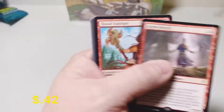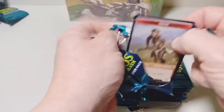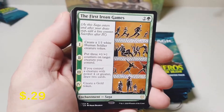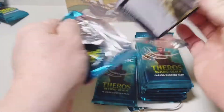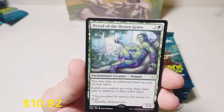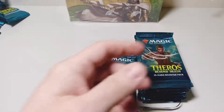Storm Herald. So we're a little over halfway through the box and so far this one has been absolutely insane. I don't know if it can get much better than it already has. Second Dryad — this one's non-foil. Wow, this box.